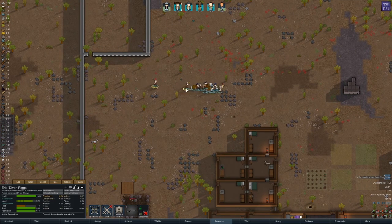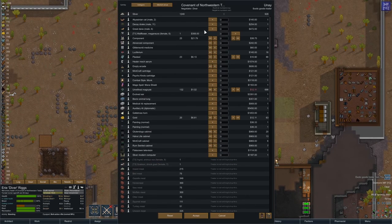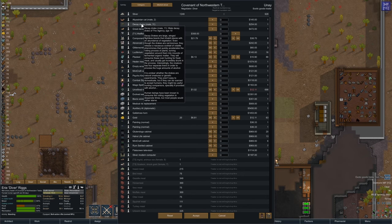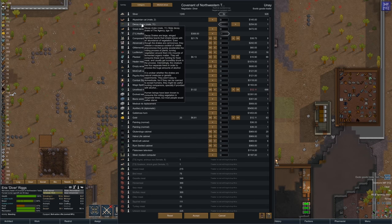Diver, will you please come talk to this man? What do they have? They have Glitter World Medicine, which I don't really have a ton of. Decay Drake? Fire's Bird — our new joke. Great Dane, don't really care. We're going to sell ours — because we're not going to ever get another one to mate with it. And the Decay Drake sounds awesome.